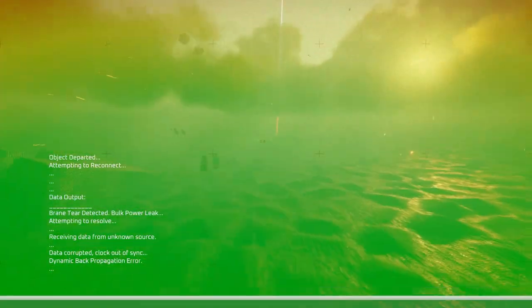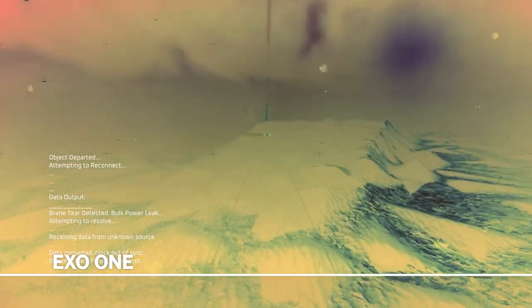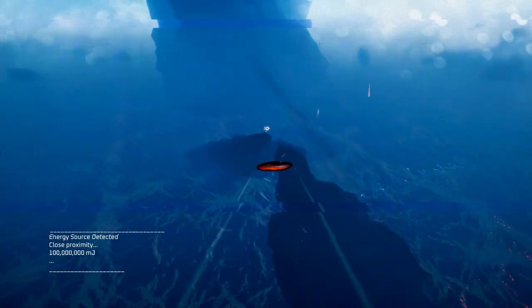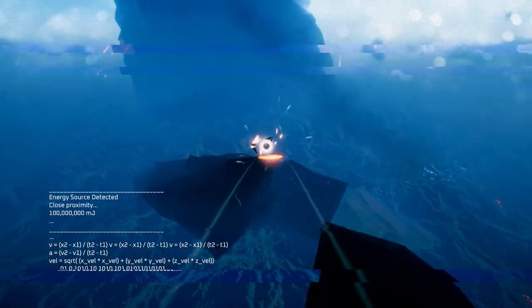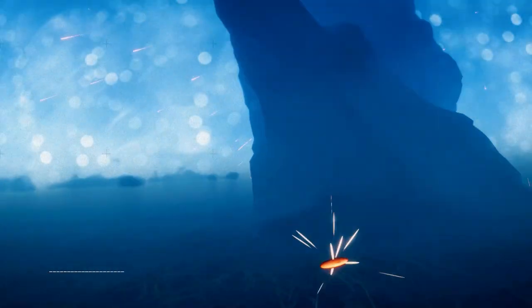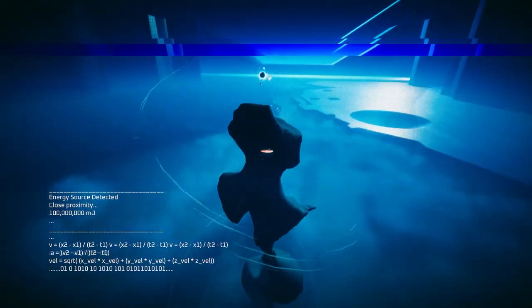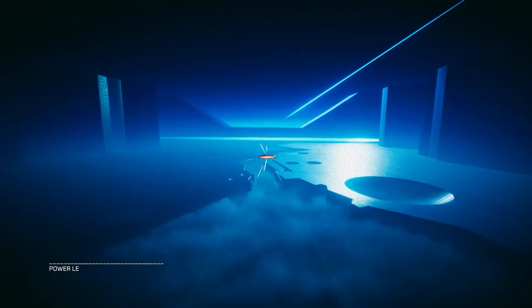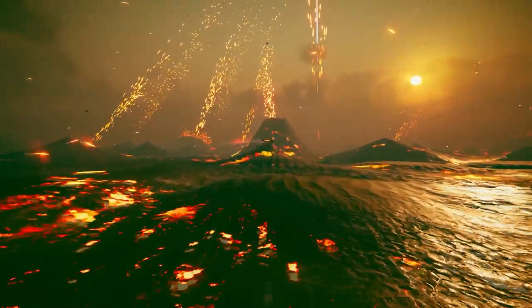We are big fans of X01 here at PC Gamer. There's just something about the gravity-shifting exploration game that makes it so chill to play. Piloting a strange disc-shaped spaceship, you get to glide through a number of serene alien landscapes, searching for a mysterious signal. The first world is available to play as a demo over on Steam, but the developer let us have a sneak peek at what's to come, which you're watching right now. If you want to see more tranquil flights from X01, Grim did a whole video right here on our channel, so make sure you go check that out.